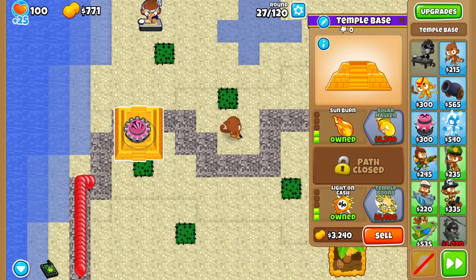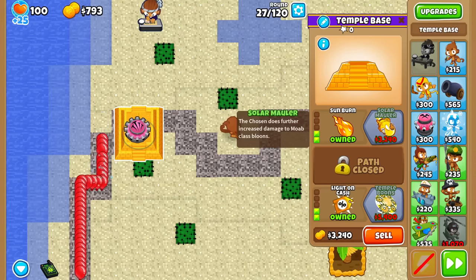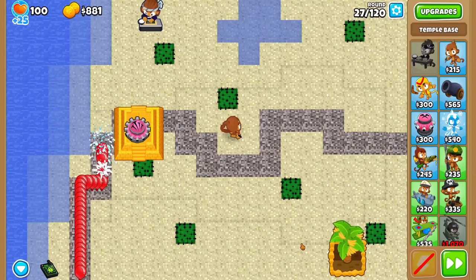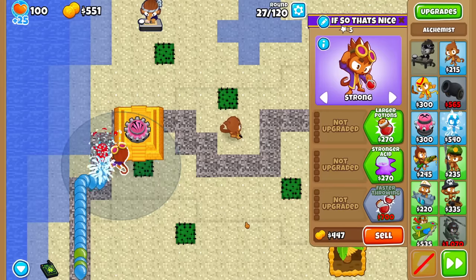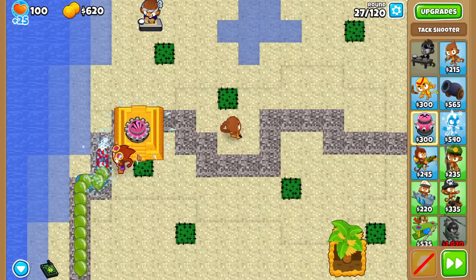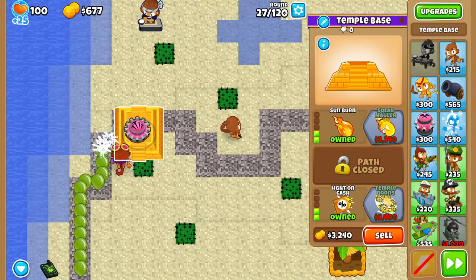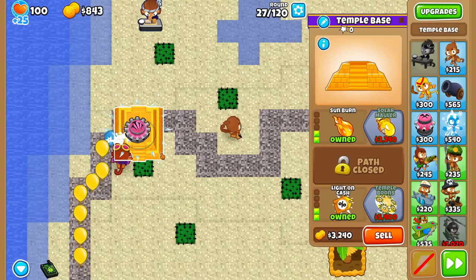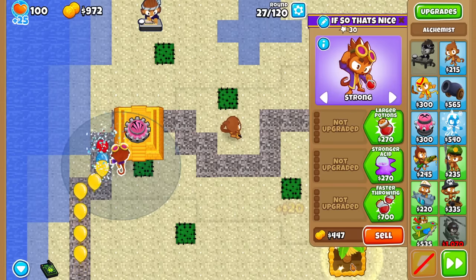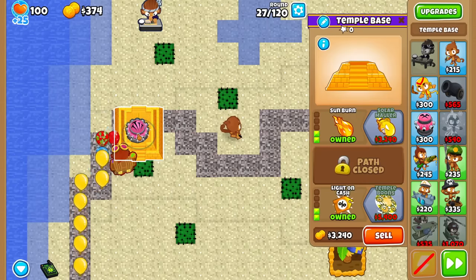We don't have the upgrade that allows it to pop every type of bloon yet. It does further increase damage to more classes. I'm gonna need some late game power. What better option than an Alchemist that we can also buff the Tack with — although I don't know if it'll actually buff the Temple Base, because this counts as a tower, right? The footprint is almost identical, so there's a chance it might throw it on the Temple.